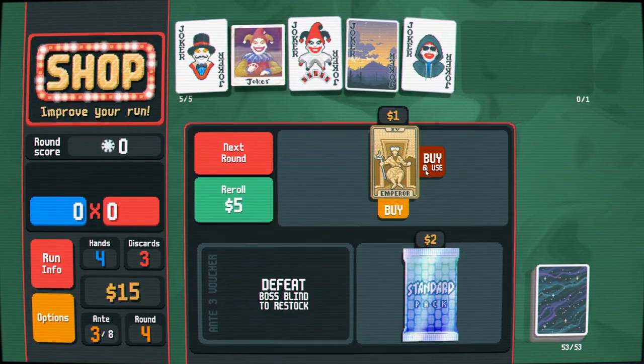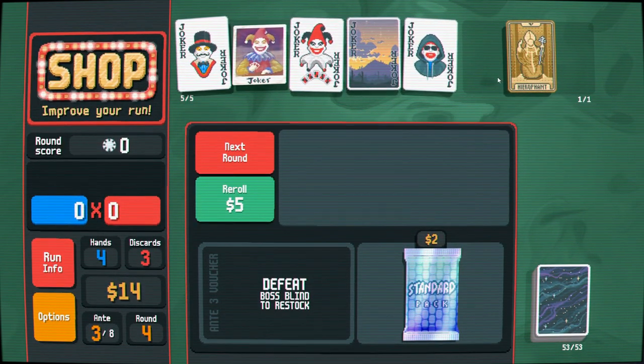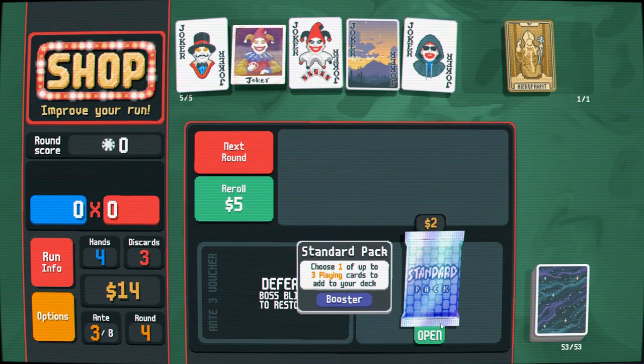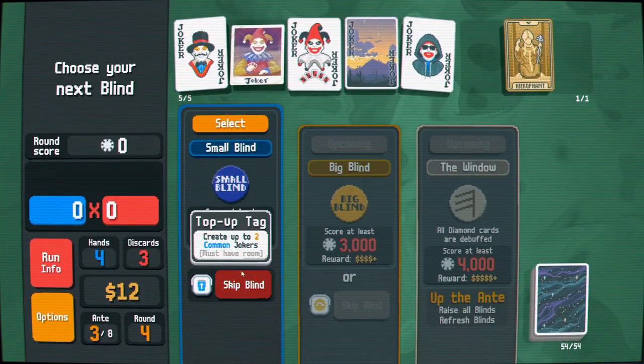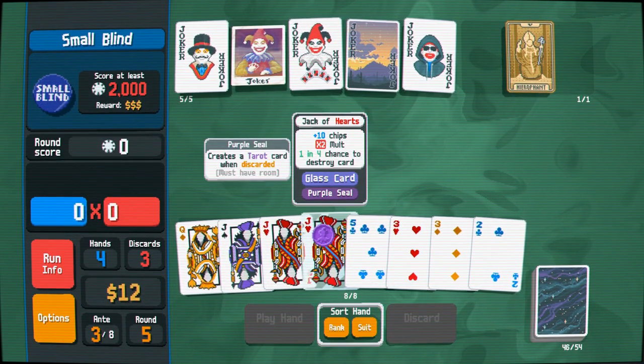For one dollar — I was thinking I'd get two tarot cards but I'm playing the Nebula deck, so only one consumable slot. At least it gave me a good one. Since everything is dirt cheap now, let's get an ace of clubs that re-triggers. All diamond cards being debuffed — they are, looks like they're playing light.